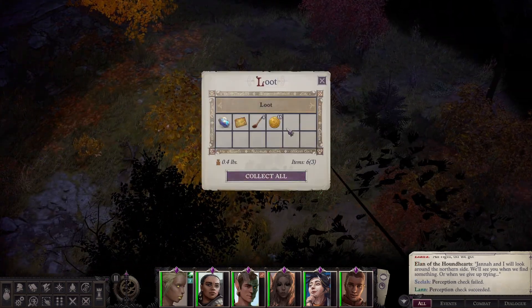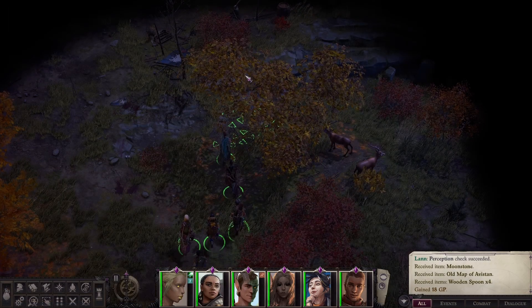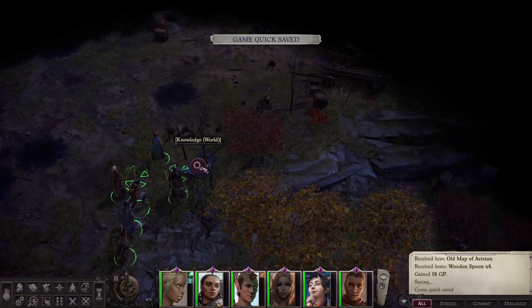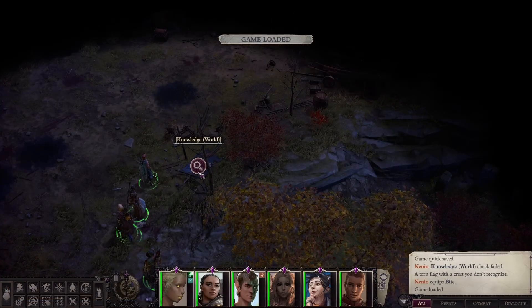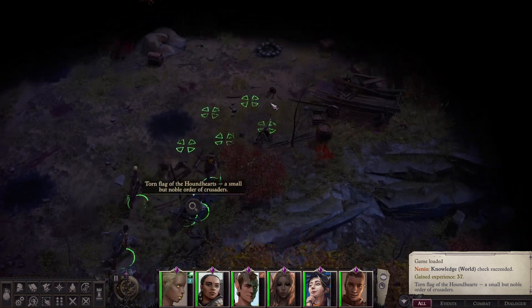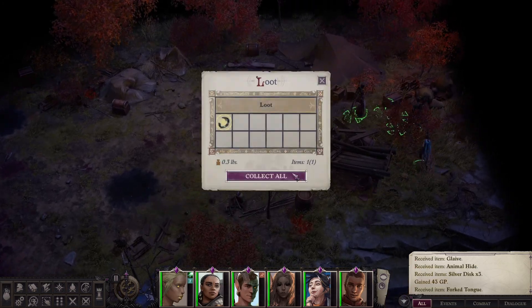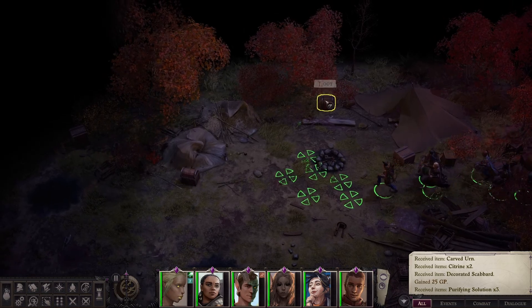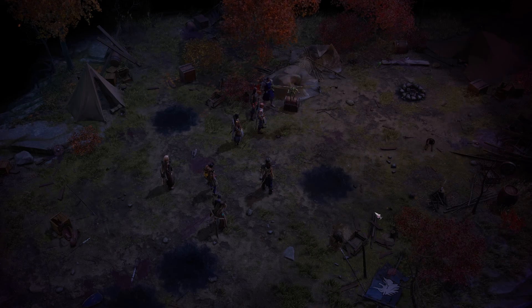'Let's hope my bride doesn't run away from the bungler who managed to lose the ring he bought for her.' Elan is obviously embarrassed. 'Janna is right — much has changed since we met in Kenabres, some for the better, some not at all.' Off they go to search the northern side. In our other group we went hunting, but we're not going to do that with the good group — doesn't seem like something they would do. We pass our Knowledge (World) check. 'The torn flag of the Houndheart — a small but noble order of crusaders.' We loot a melted shard of a ring, likely part of an artifact to forge later.